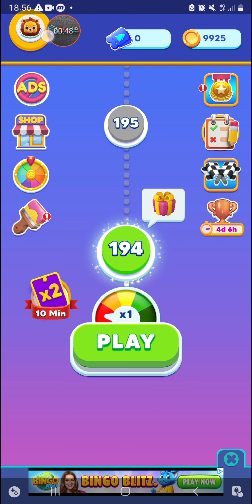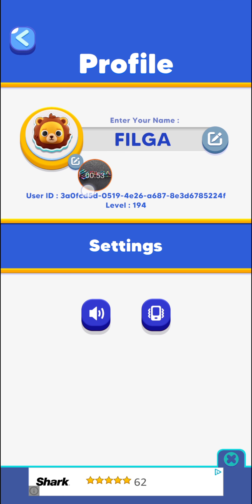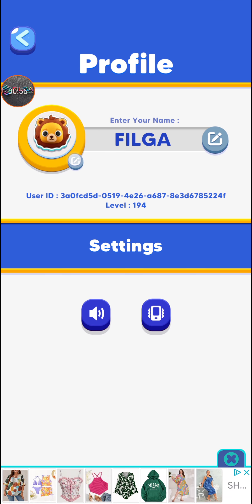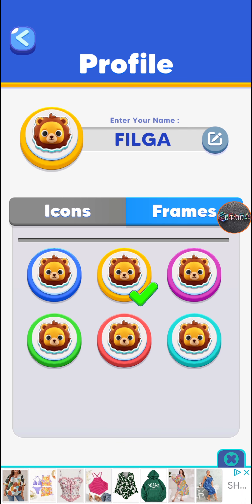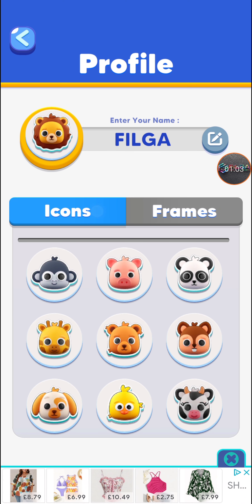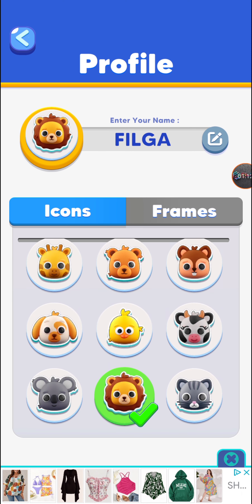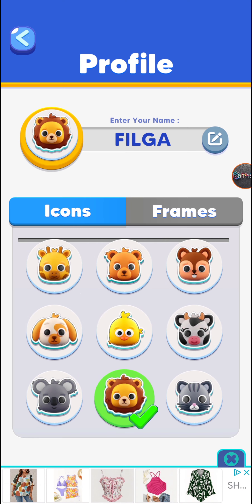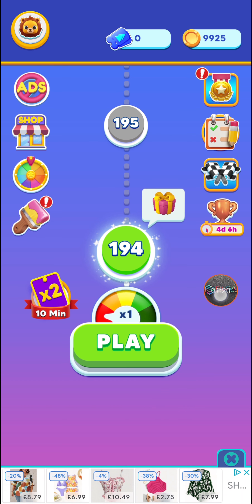There's a profile icon on the left where you can change your profile name and choose your character. You can choose your frame, frame color, and icon — there are different animals to suit your preference. I'll choose the lion.